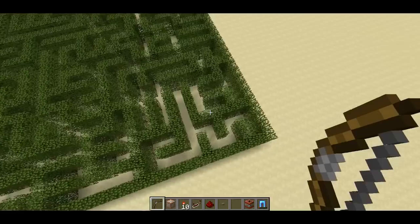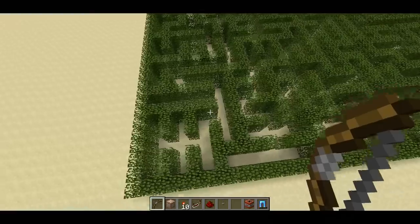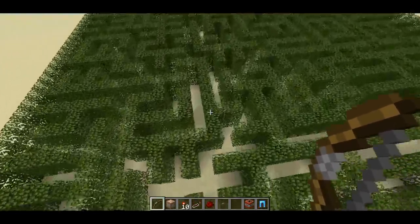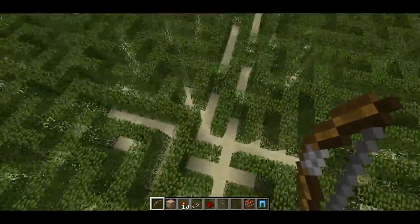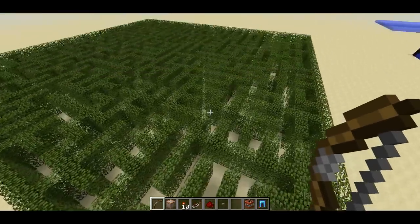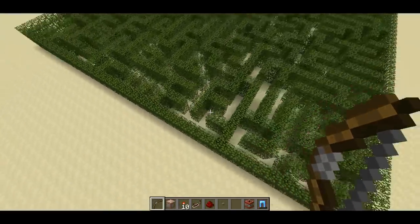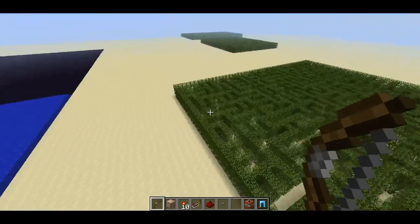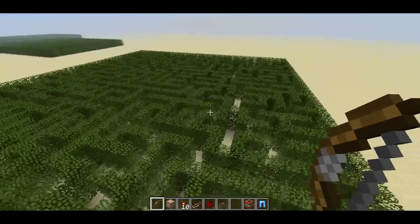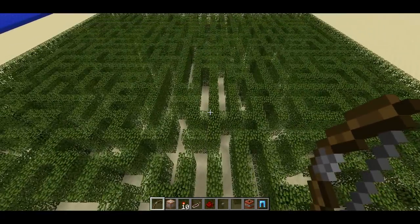The cool thing about the algorithm I used — I actually wrote my own algorithm, I don't know if other people have done it the same way — is that if you pick any two points in the maze, there's only one path to get from that point to that point. There are no loops, no paths that split up and come back together. And that means there are no exits on this maze by default; it doesn't generate an entrance or exit, so you can punch your own entrance and exit anywhere you want, and there will always be exactly one path between those two points.